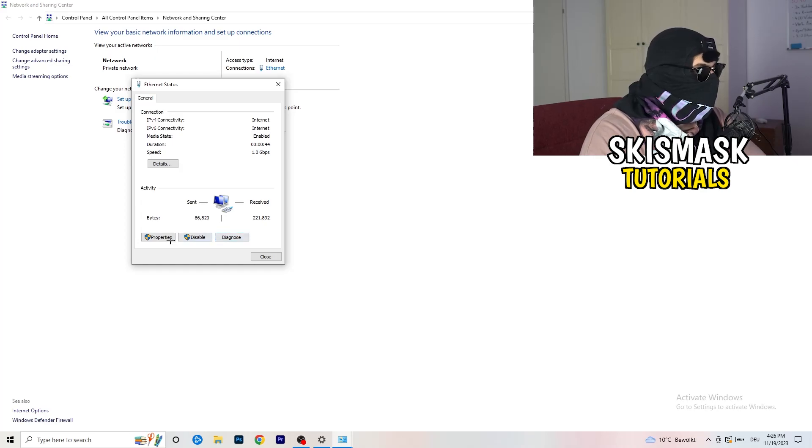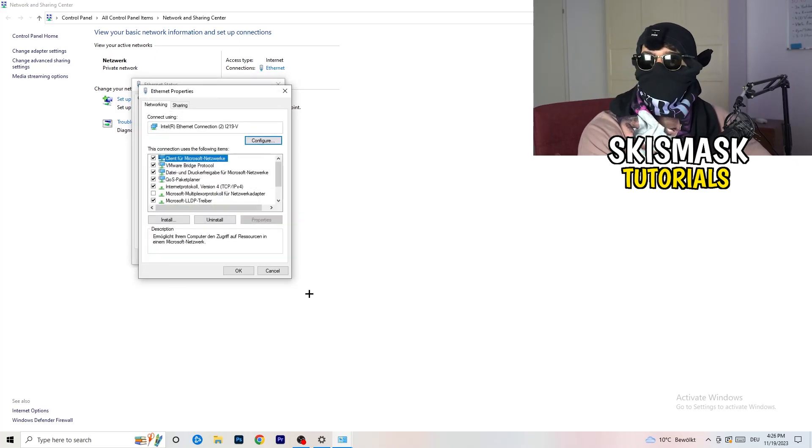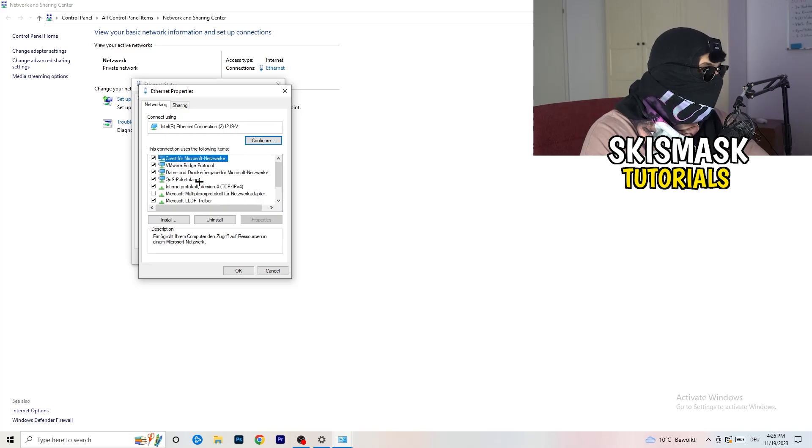From that window you can click Diagnose to diagnose your Wi-Fi or ethernet connection and check if something is wrong. If nothing is wrong, go to Properties. Keep in mind you need administrator mode on for this step.